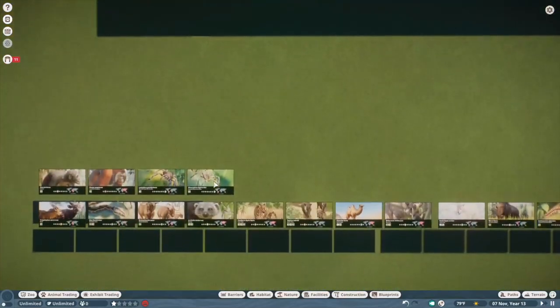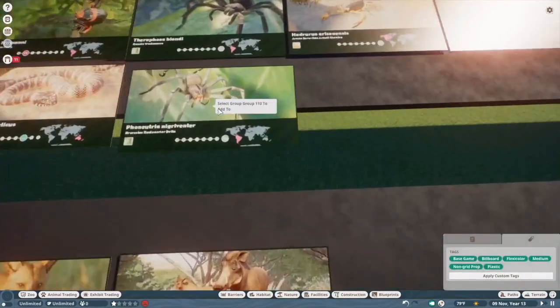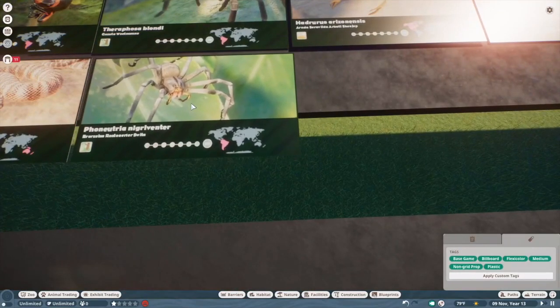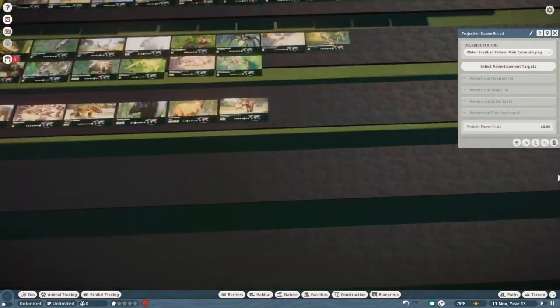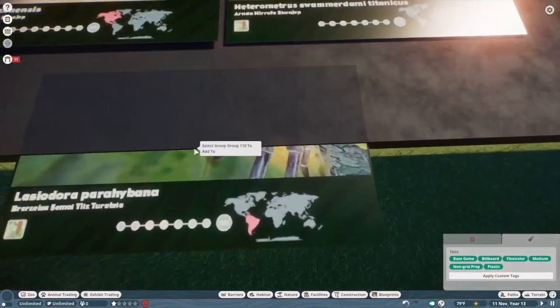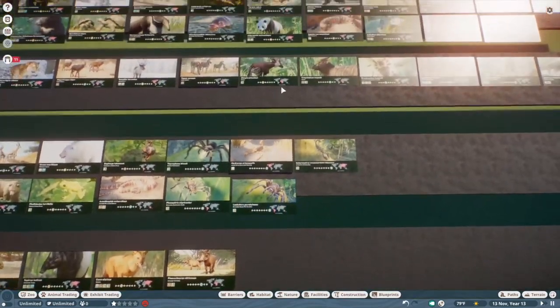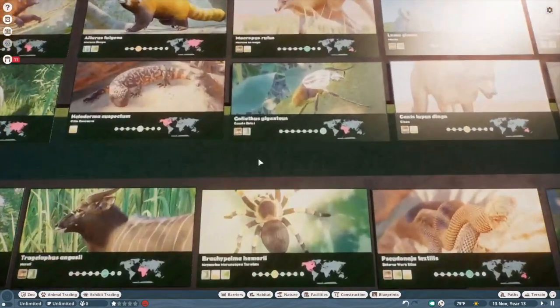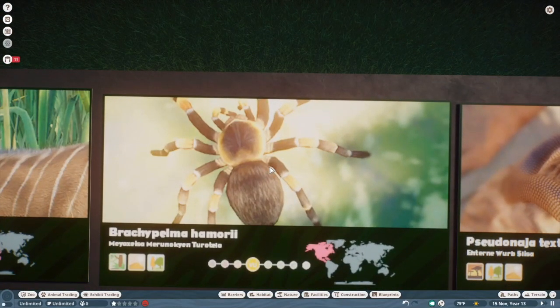Wandering spider — just another spider, pretty cool, unremarkable. Salmon pink tarantula — that's pretty unremarkable too. The red knee tarantula is definitely better — that's like what you think of when you think tarantula, the black body with reddish orange joints.